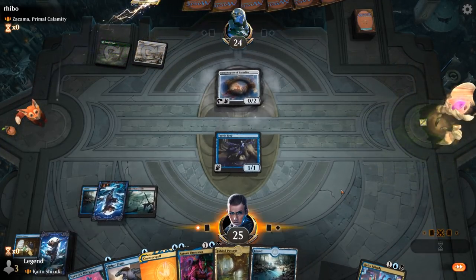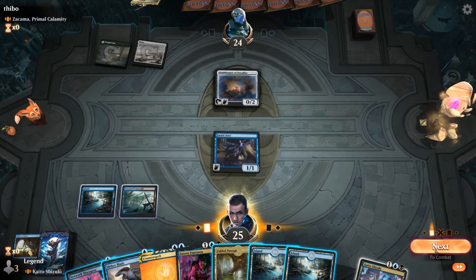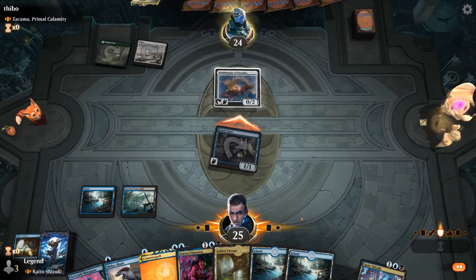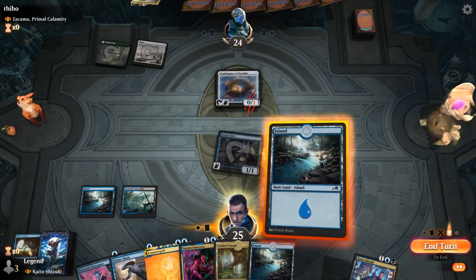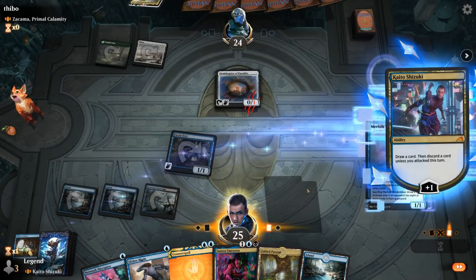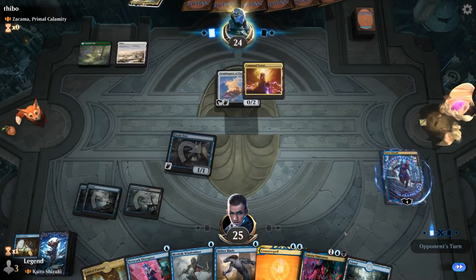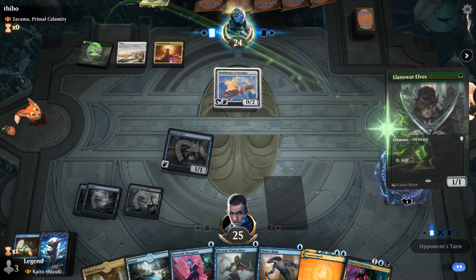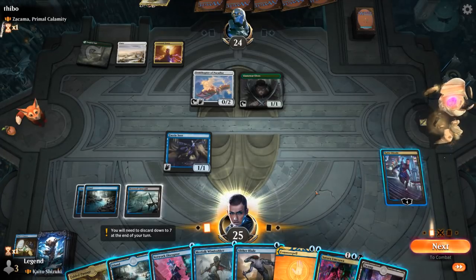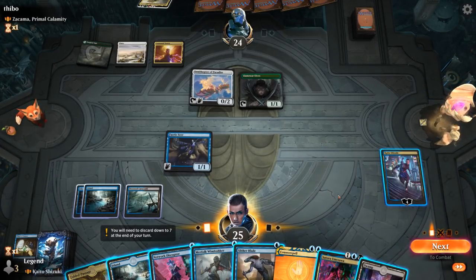Ornithopter is a potential blocker but doesn't stop me from getting the extra card from Kaito. So we'll attack. At some point I can also tap it down with the Disruptor — doesn't seem necessary right now. We've got plenty of 1-mana evasive creatures, so if we find a Coastal Piracy effect that could be quite effective. Probably attack — do I want to play Disruptor first? Maybe, although I'm not planning to ninjutsu anything, so it's just for 1 damage basically. We'll attack.